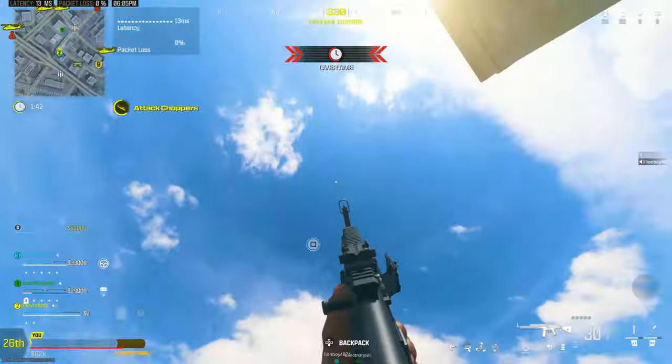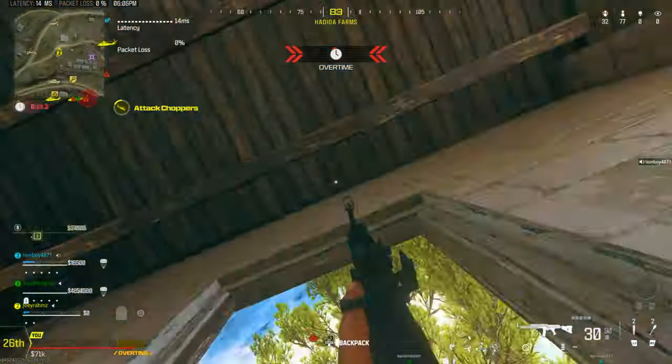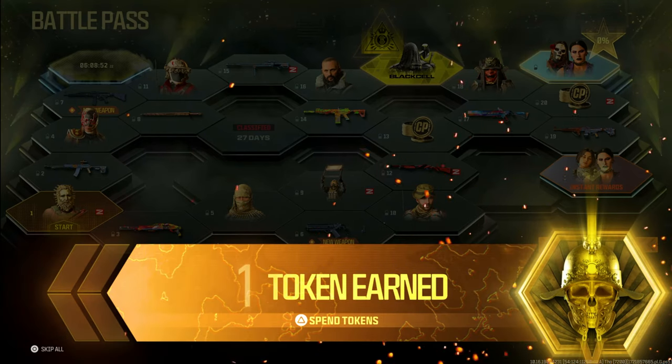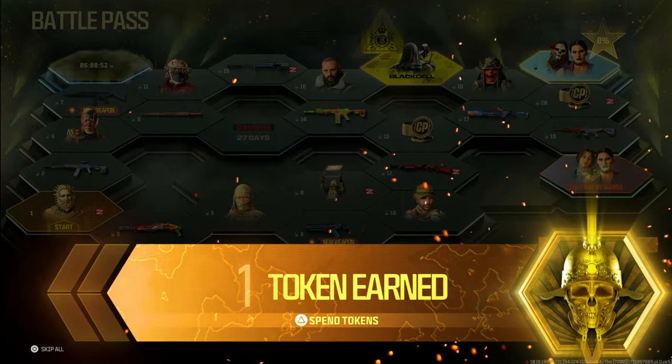I usually get kicked for an activity with the RAST method, and that AFK method never worked for me — it worked for other people but never for me. But now with this new method it works every single time. Every single game I'm getting over one battle pass XP token because it's double XP right now, so make sure you're doing this ASAP.